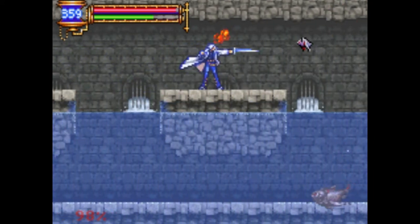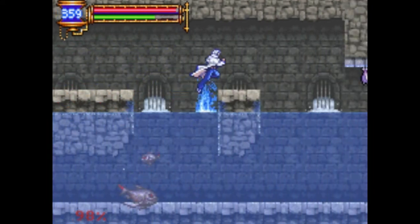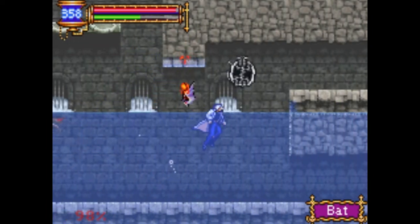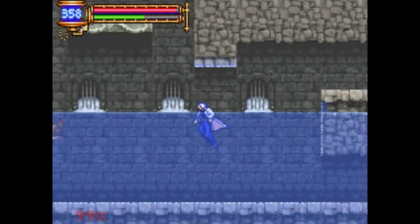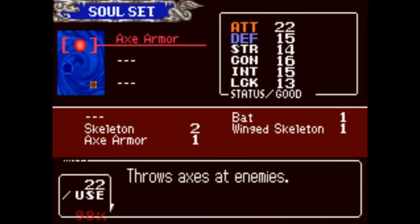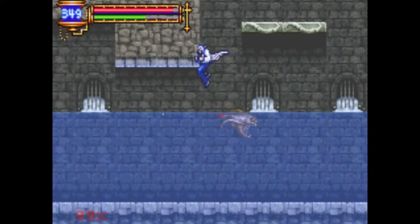Anyway, moving on — we are traveling through a waterway right now, and I just got a soul. A bat soul. We're getting souls pretty easily. It didn't even take me that long to grind for Axe Armor. Flying Armor — yeah. Not as long as it usually takes. Now we're going to equip Flying Armor because that is a really important ability.